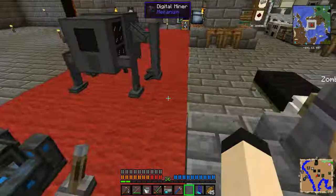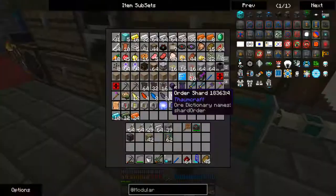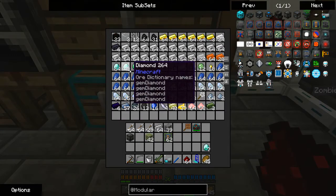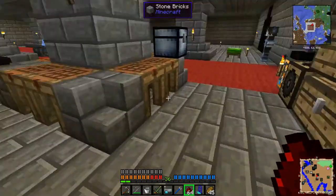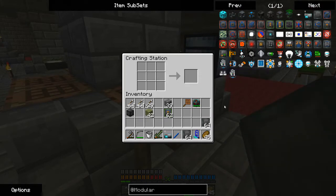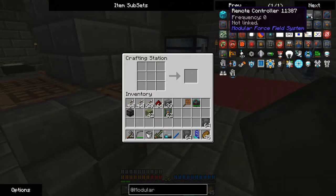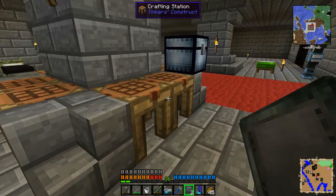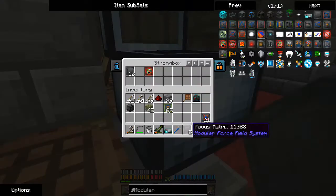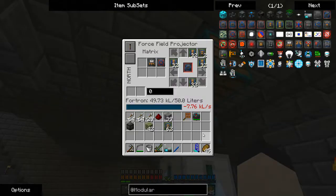Let's just make one more set. What's the worst that happens? We spend a bunch of diamonds — well, let's be honest, I'm going to use all of this at some point. I'm not even going to lie about that. It doesn't really hurt me at all to be doing this, because modular force field is fun and I can use it for decorative purposes.